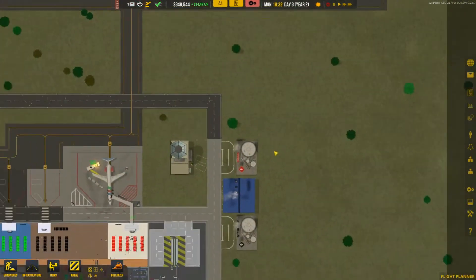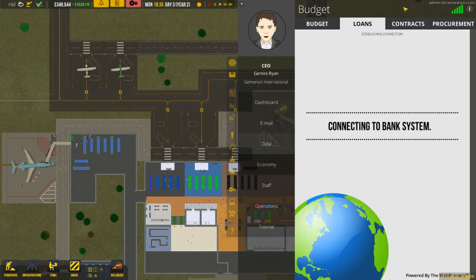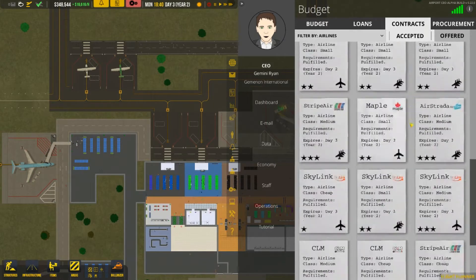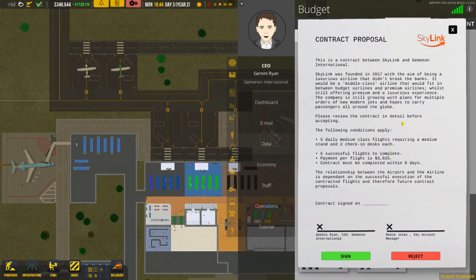So tutorials and recurring flights are pretty much the biggest things in this update, which is actually pretty big. Let's look at airlines and how to tell if it's a recurring flight. There are a lot of airlines in here. I find a contract proposal that says: five daily medium class flights, recurring — requiring a medium stand and two check-in desks each.